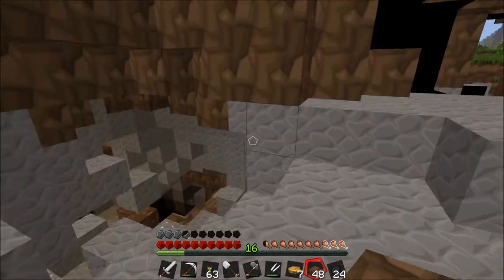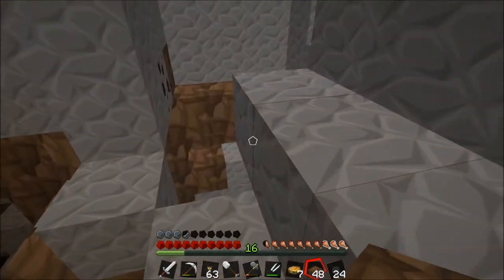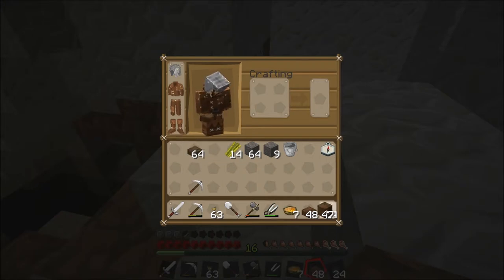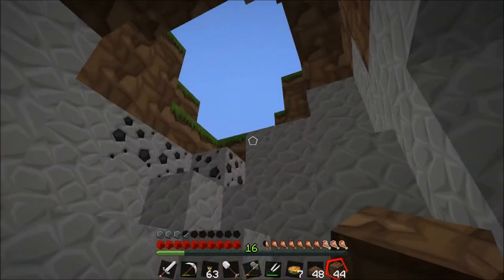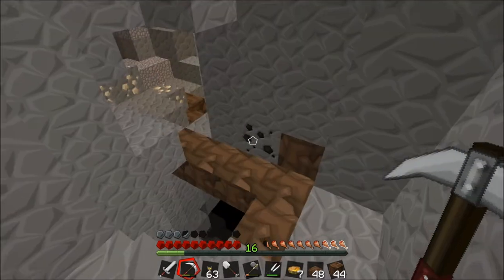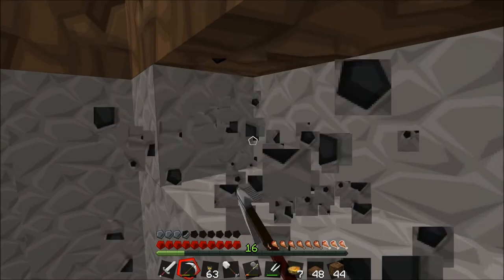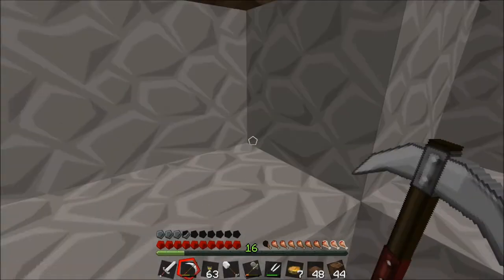Oh, here we go - this looks pretty deep. God, this does look very deep, in fact. There's even some zombies down there. Brilliant. I think the zombie's going to try and climb up and get me. Do we have V-sync on? Maybe we want to turn that off - that would be a little bit better. There we go, it's a lot cleaner now.